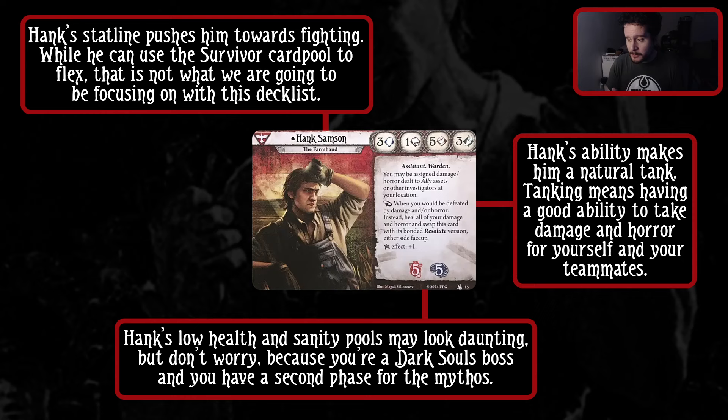Notably as well, your Elder Sign effect is only plus one, which is actually nothing special. It's a plus one token which is going to help you pass, but it has no ability on top of it.